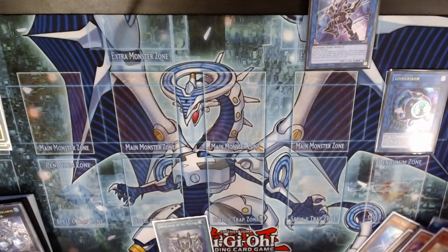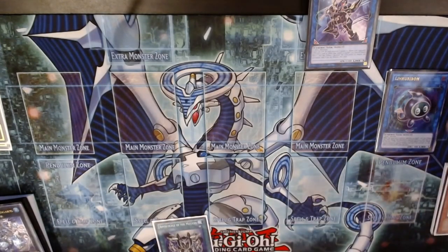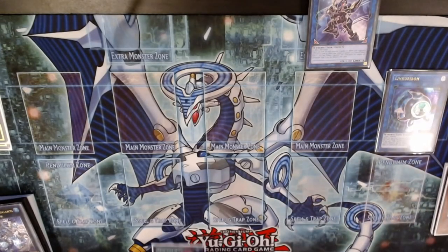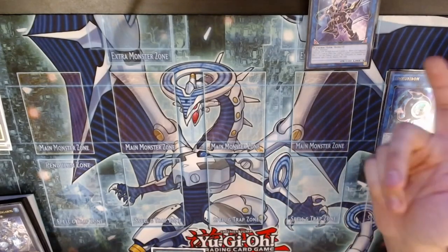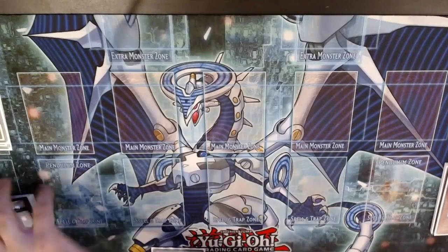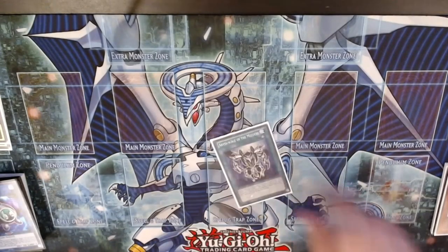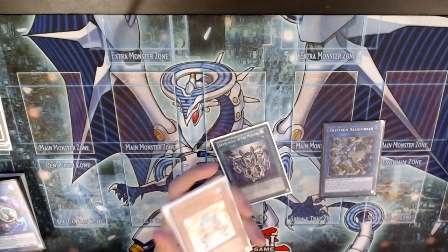That's not a super strong combo, but it shows that if you have Diva plus Extender and the Diva gets hand-trapped, you could at least do something. Considering the fact we got hand-trapped, this isn't that bad. If we were hand-trapped more than once in that combo it'd probably be pretty bad. The only hand traps that could stop us at different points would have been Imperm and Ash.